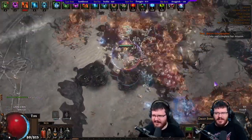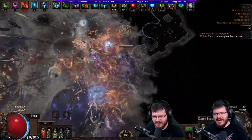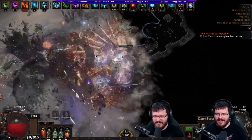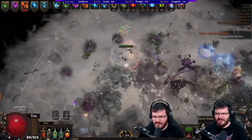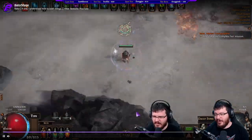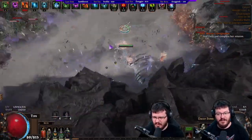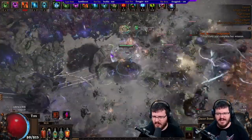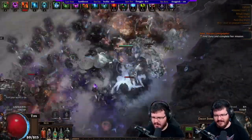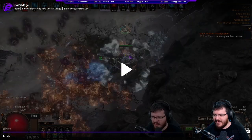It is surprisingly tanky due to all the regen, physical mitigation, and stuff you get from having golems. You can take rather large slams and not die even though your health pool is pretty low. It's been able to do all mapping content in the game. It worked on a budget — it worked to level. As soon as I got Spell Slinger I started leveling like this, using Kinetic Bolt until I got Kinetic Blast. It was really fun to level the entire time.